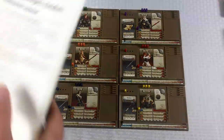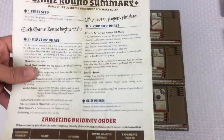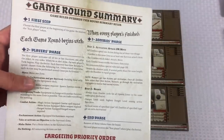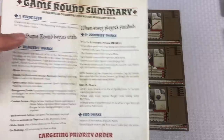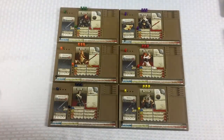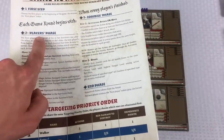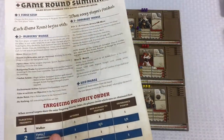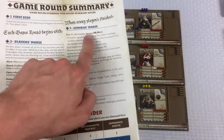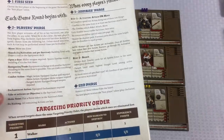On the back of the rulebook there is a really great summary of how this game plays. The first step is you choose the first player who receives the first player token. Then all players are going to have a phase — I'm the only player, so I'm going to activate all six characters. Once that's done, we enter a zombie phase, and after that an end/cleanup phase.